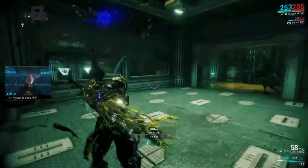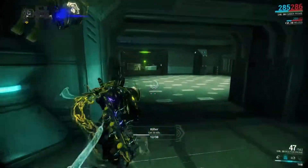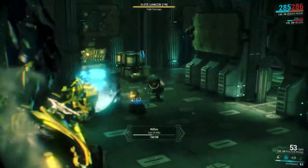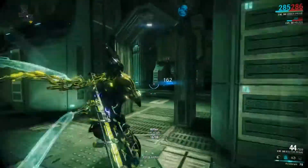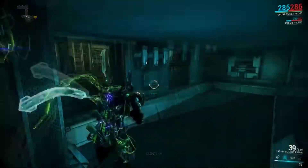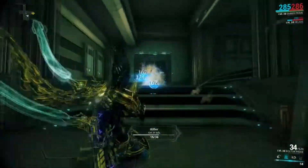Everyone's been complaining that Ember has no endgame because she's all damage based, but everyone seems to forget she has an ability called Accelerant. This ability includes crowd control, damage buffs, and all this fun stuff. For whatever reason they ignore it. So here is an Accelerant build — and don't worry, it has Fire Blasts. This Ember is not delicate at all in the slightest.